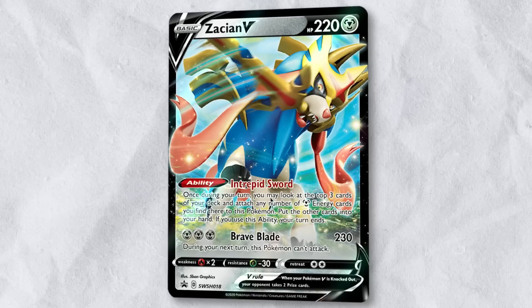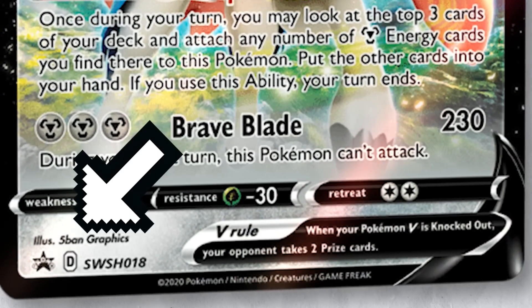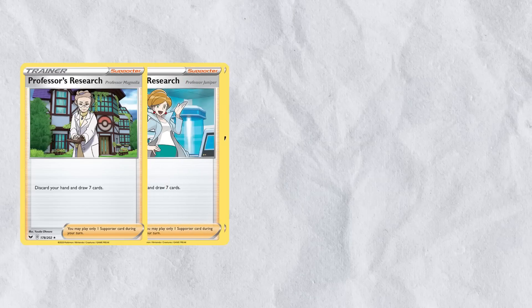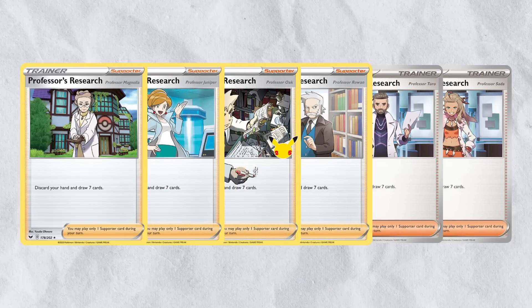On April 14th, all cards with the regulation D mark will rotate out of standard format. All cards with E, F, or later regulation marks are legal for tournament play. In addition, any cards that have been reprinted with a later regulation mark are also legal for play.